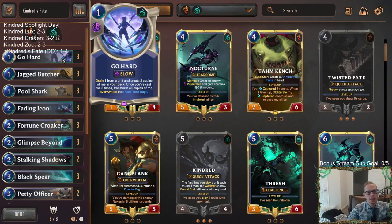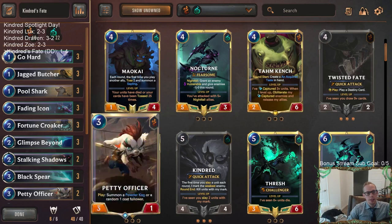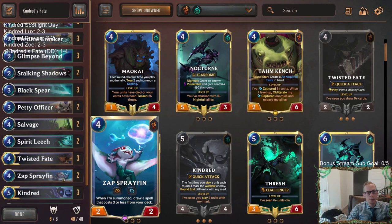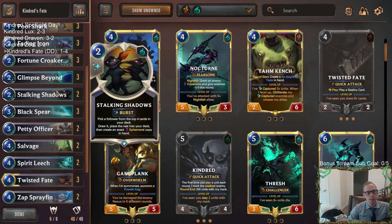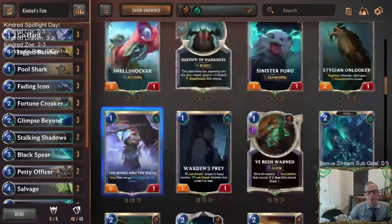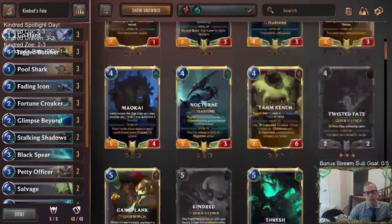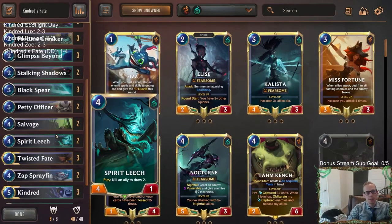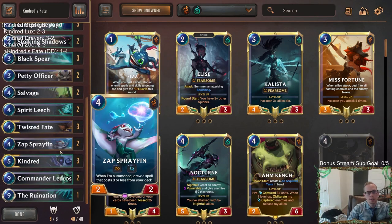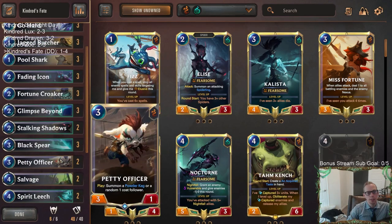Both times against aggro — no Go Hards in the opener, mulligan all four cards, no Go Hards, then play a bunch of rounds and no Go Hards. Maybe having Sprayfin able to tutor Go Hard and getting rid of some other spells would be better, or adding Vile Feasts to go along with Go Hard. Our deck was a little clunky — too much expensive stuff that just spins the wheels and doesn't really slow down the opponent or stop powerful stuff from the opponent. That's kind of the definition of today.